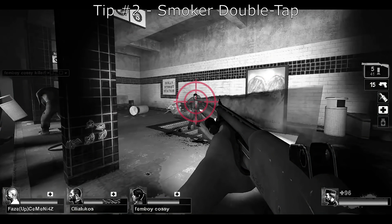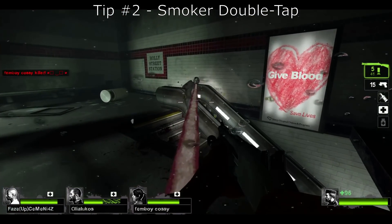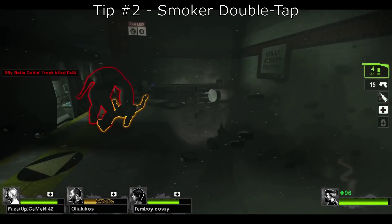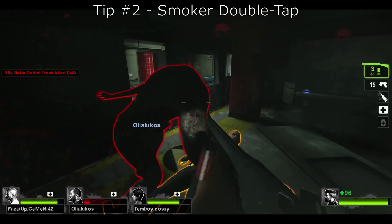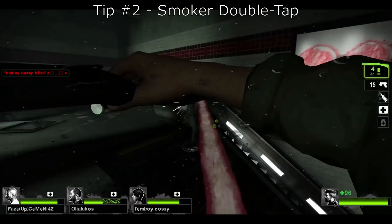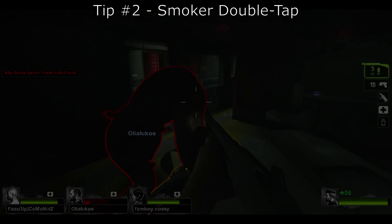The whole point of this strategy is to soften up the smoker as he's about to pull you in with a body shot, because the body is much easier to hit, and right before you get tangled — boom — you pop him right in the face. Try to aim for the head and finish him off. To reiterate, he can only pull from a straight line from you to him, so start by shooting the body and work your reticle up to his head before you get tangled.